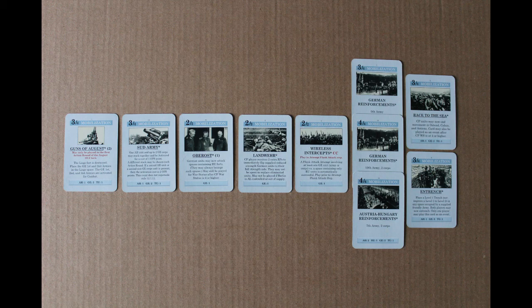The 7 cards to play as events in the first two turns are: Guns of August, Zood Army, Oberost, Race to the Sea and/or Entrench, Landwehr, Wireless Intercepts, and 1 or 2 of the 3 reinforcement events.